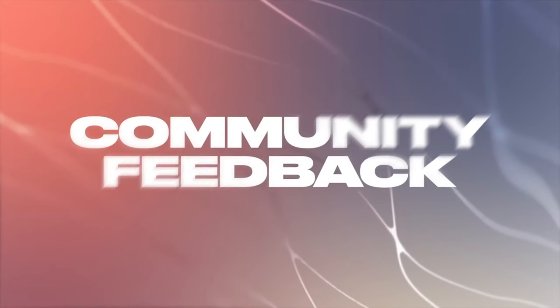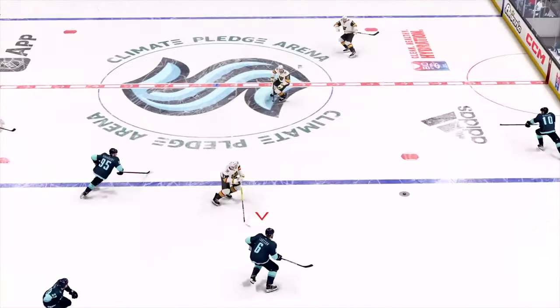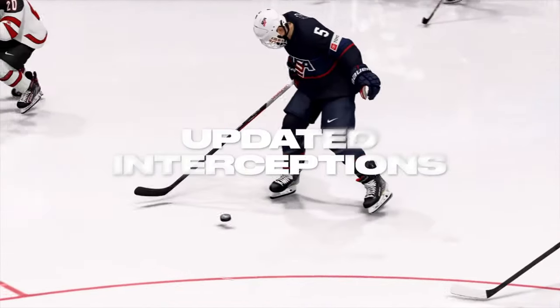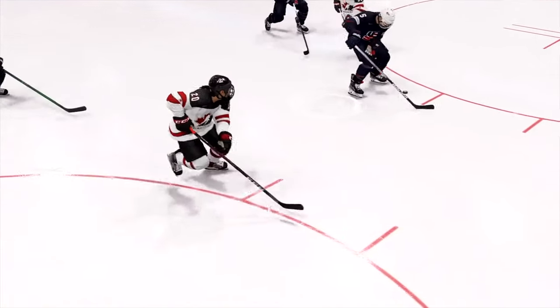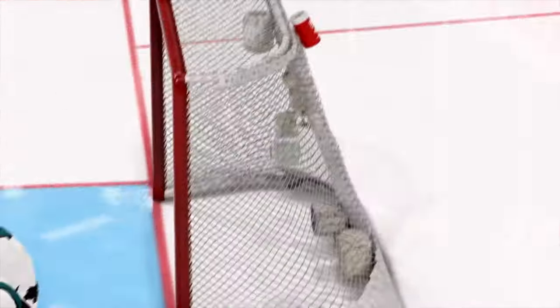Based on your feedback on NHL 22, we reworked pass assist, reducing the number of times you'll feel like you're completely off target, specifically on powered and out-of-vision passing. To balance that, we're improving the ability to intercept or disrupt those passes if you're well-positioned, but the offensive player will still be able to pass the puck behind the defender so that defenders won't act like a brick wall.